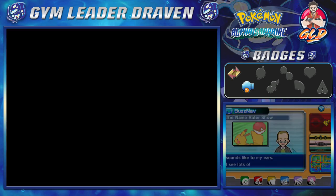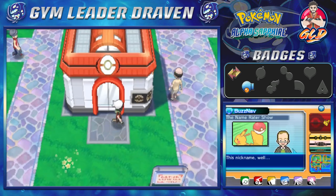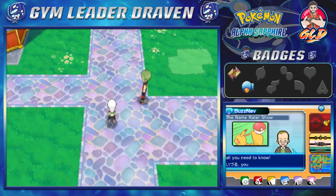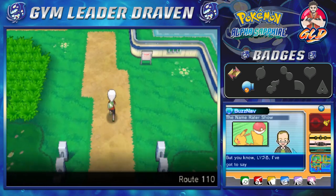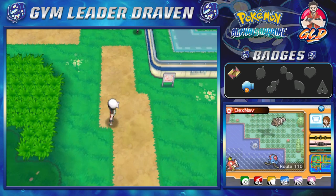We also got a contest box and did all that stuff here in Slateport. Now it is finally time for us to move on to the next route, which is Route 110. As many of you guys already know, this is home to a lot of Pokemon with special abilities.